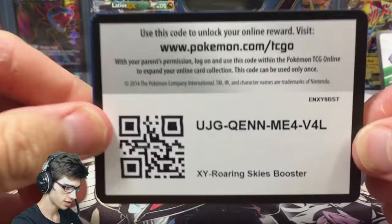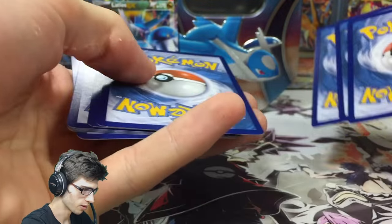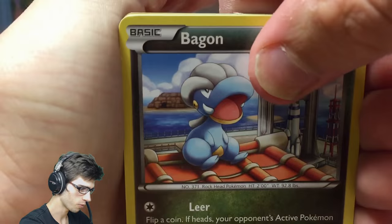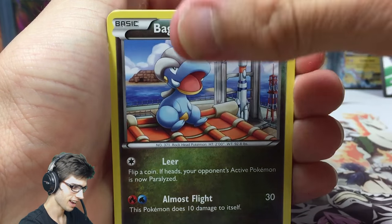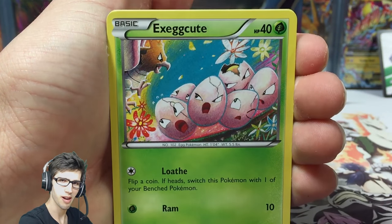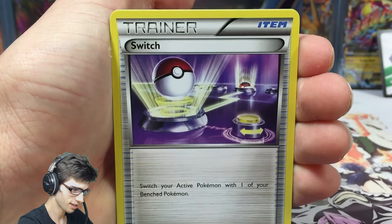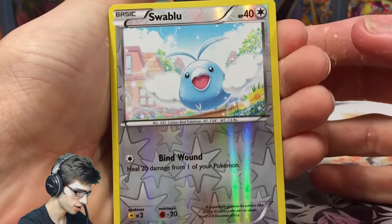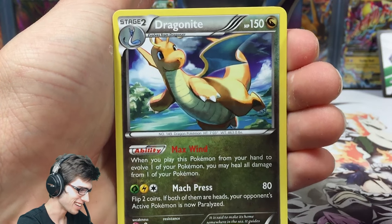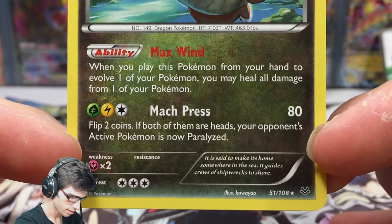Second code of the video — hopefully you guys get something good for TCG Online. I've watched a couple of these Latios tins on YouTube and the pulls have not been the greatest, but I'm trying to prove that wrong today. Out of this pack we got a Healing Scarf, Shell Bell, Switch, Swablu — the reverse is just a common.